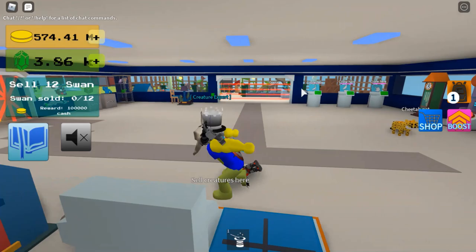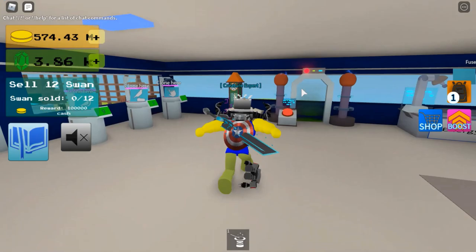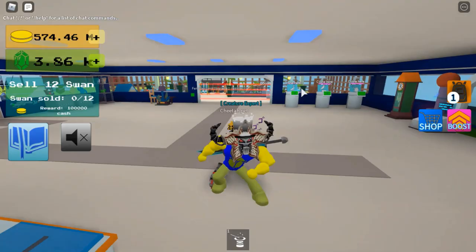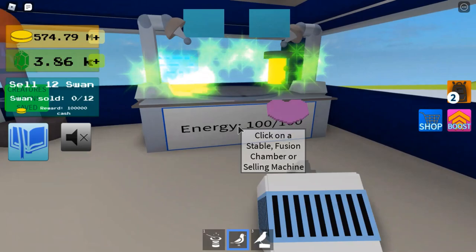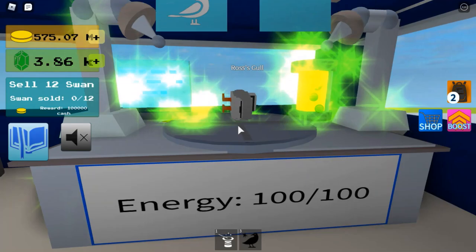We're not into fusions just yet, but we will be doing a few fusions — that's to then unlock a legendary which you can only get on a Saturday, and you'll need to go to Dark Cave Zone for that. The first fusion in this group is the seagull and the sparrow to then make Ross's Gull.